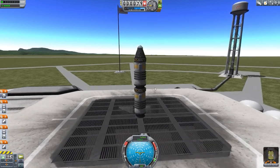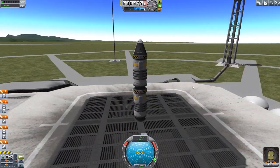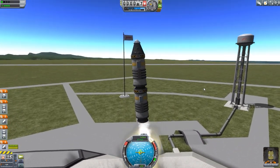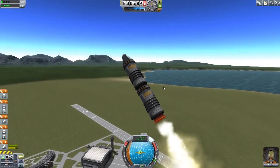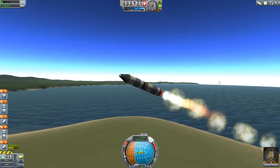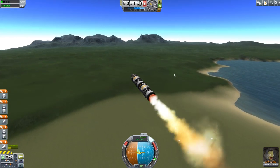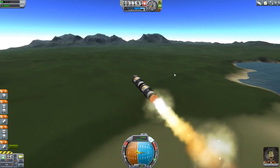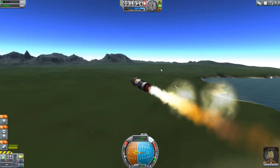What I've got here is just a simple little ship — I believe it cost about a thousand funds. Just two solid rocket boosters and some parachutes. We'll launch it straight up, go a bit to the side to get some distance, and you guys will be able to see the message system in place as we drop these stages.